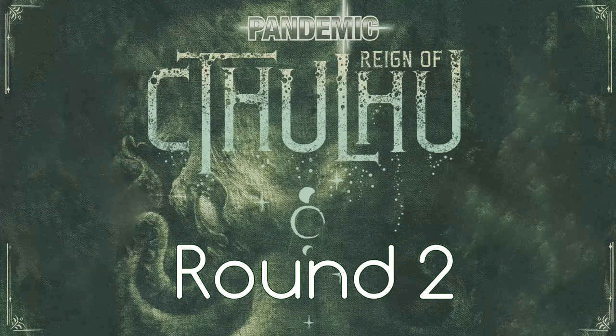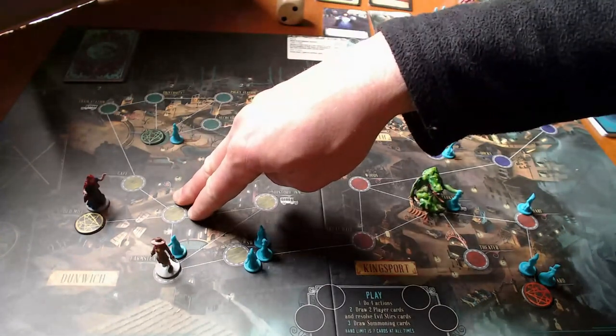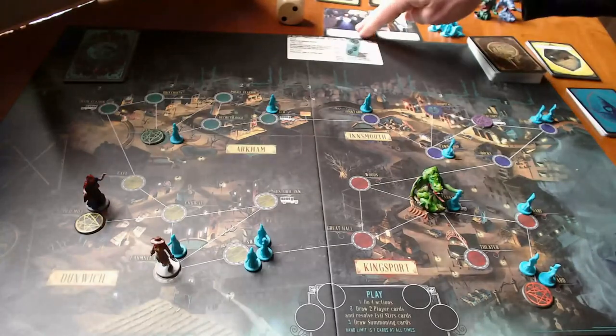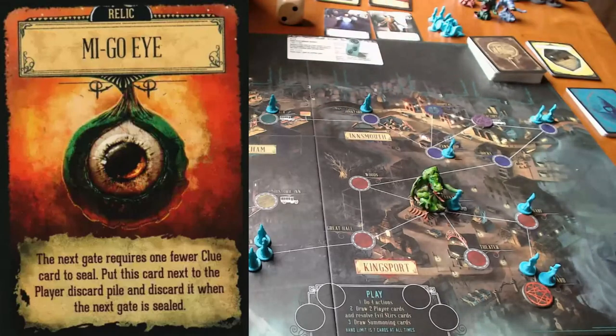Hey everybody, this is round two of Pandemic: Reign of Cthulhu. We are doing pretty well. We are set up, potentially with the help of a relic, to close the Dunwich dimensional portal because our occultist has four Dunwich cards. Usually you need five cards to seal a gate, but the hunter has a relic that says you can seal a gate with just four cards.